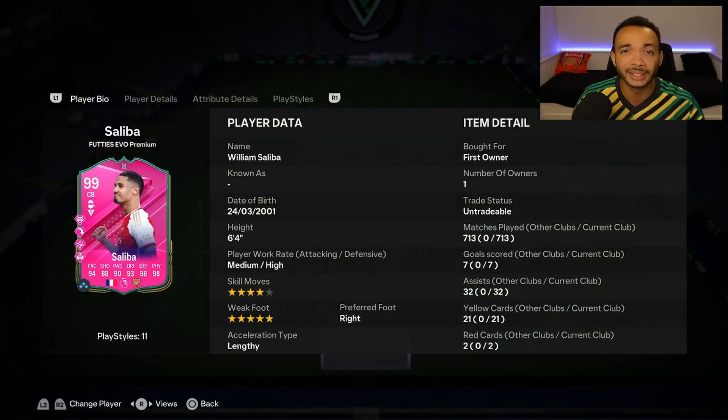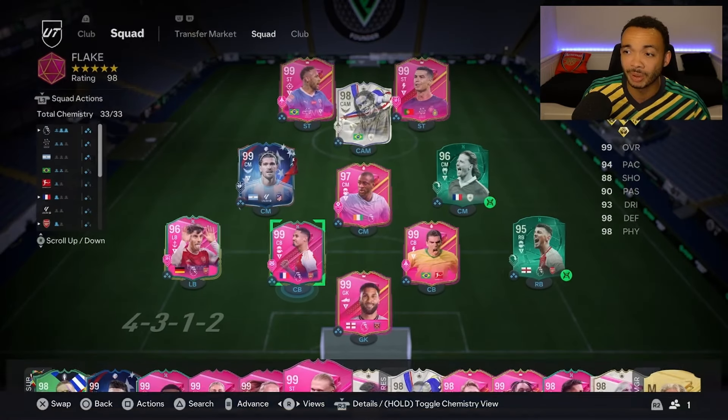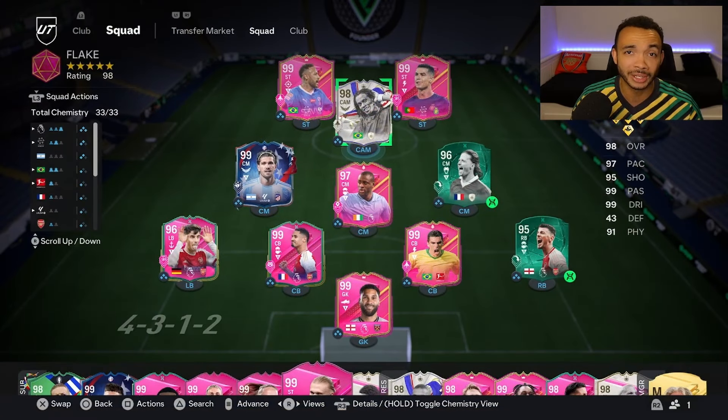Let's have a quick look at my 99 Saliba evolution — this card looks insane, I'm proud of this one. I think his tradable Path to Glory card is nearly extinct at 5 or 6 mil. Ridiculous. But anyway, let's play with Ronaldinho — that's who the video is about. Let's get into the highlights.